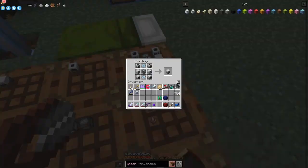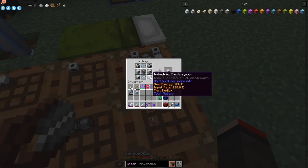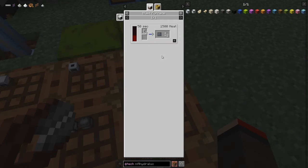Next thing I'd like to make is a distillation tower. The industrial electrolyzer — we've made that already. The recipe for that is advanced circuits, extractors, and iron plates, with the advanced machine frame in the middle. That's fairly straightforward.